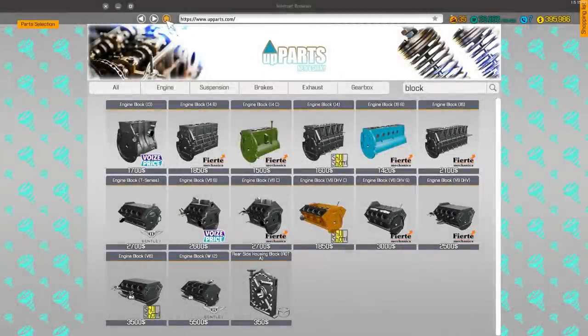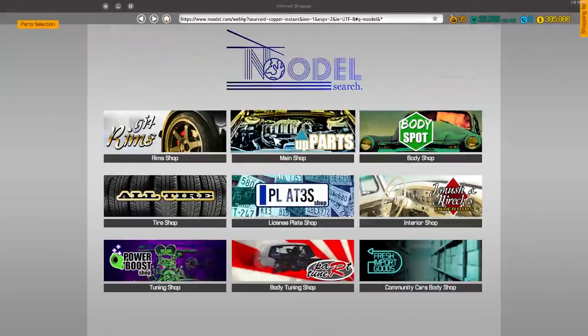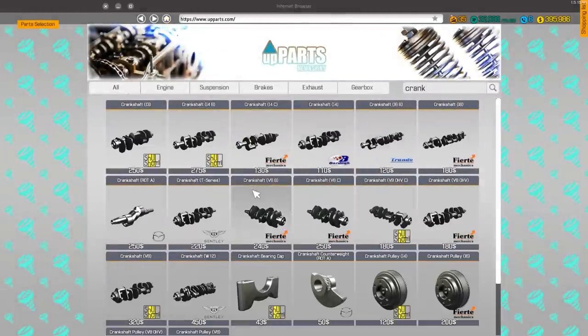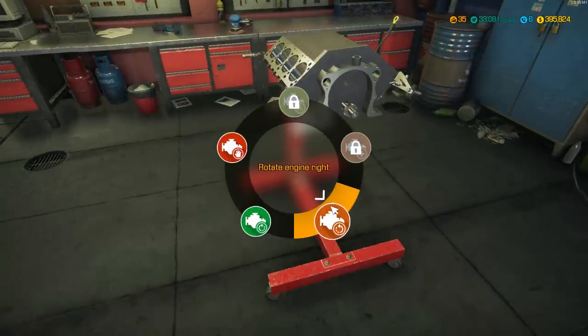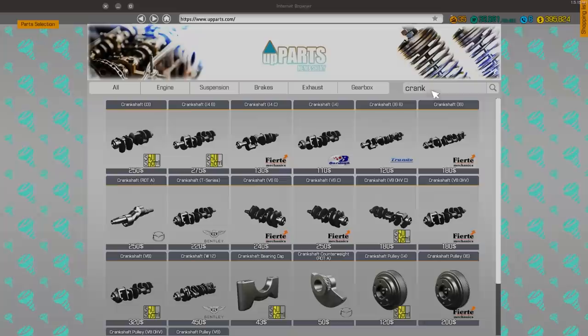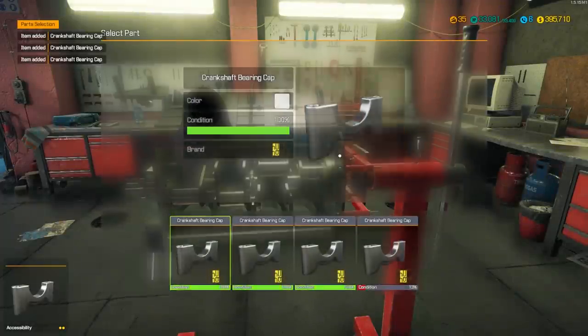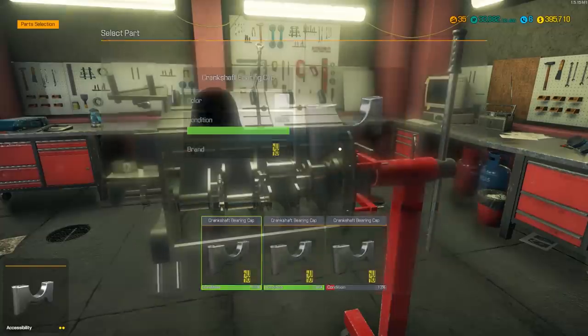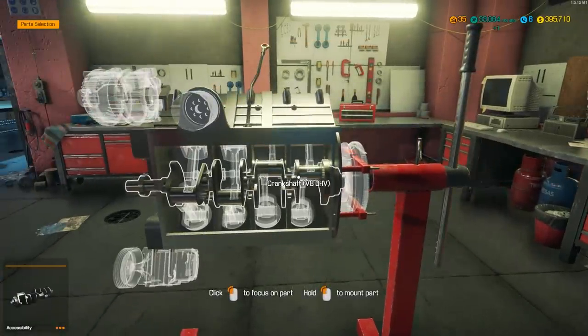We don't have crankshafts in the performance shop so we're going to have to go with a non-performance crankshaft - we need the crankshaft V8 overhead. We're also going to need all the crankshaft bearing caps, then we need to buy them. I'm already assuming I'm going to have to buy every single piece for this engine because this thing was literally gutted - there was the crankshaft and that's it.